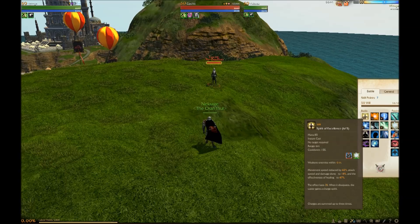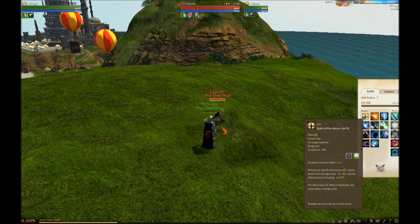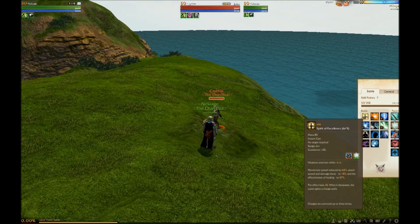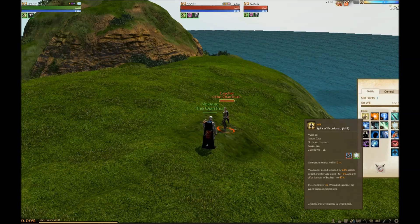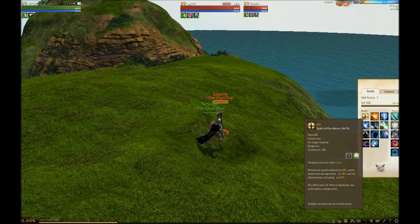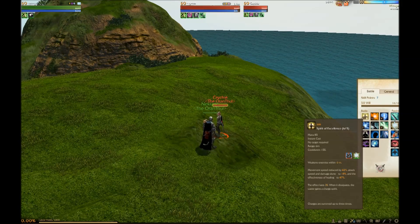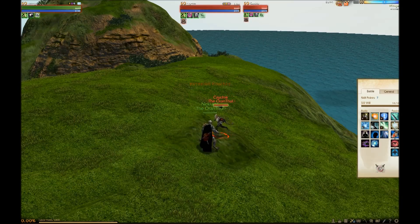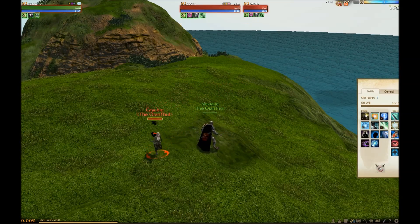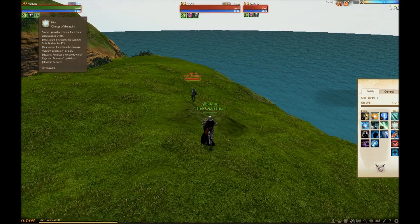The first ability in Will is called Spirit of Excellence. It does a small AoE around you, 6 meters, that will reduce the movement speed, attack speed, damage of the enemies, and their healing they receive for 3 seconds. But the main thing it does is it gives you a charge. Pay attention to her debuff and my buffs. She just got a debuff that weakens her, slows her movement, and I got a charge of Spirit that actually increases my attack speed by 8%.